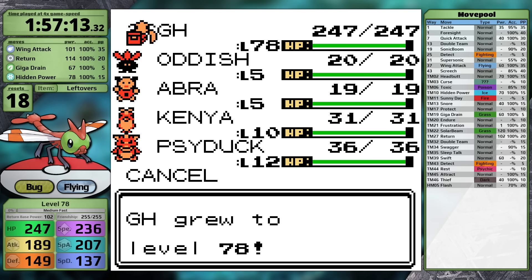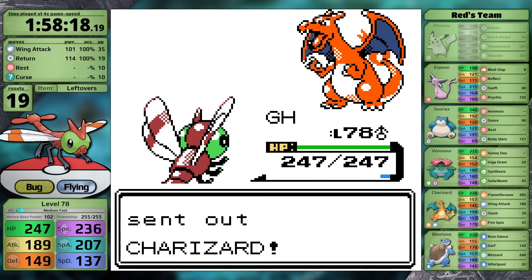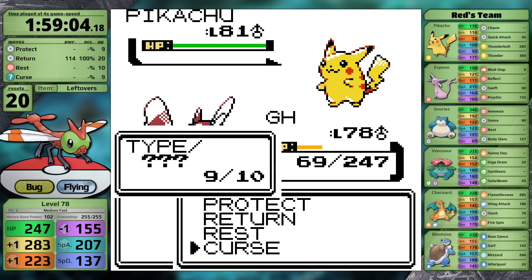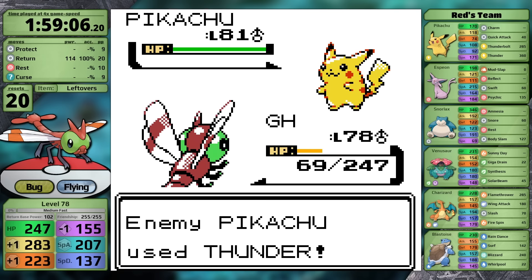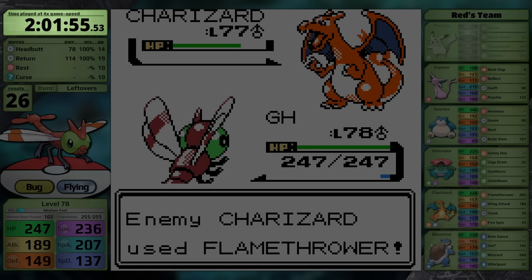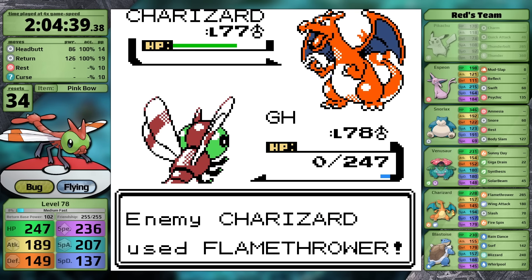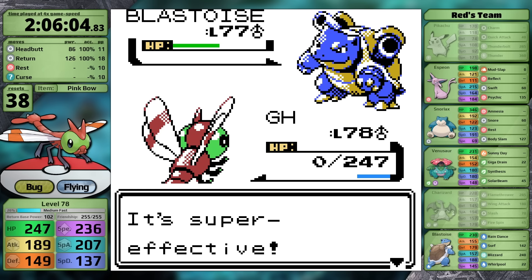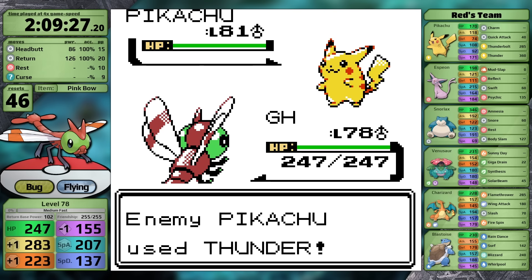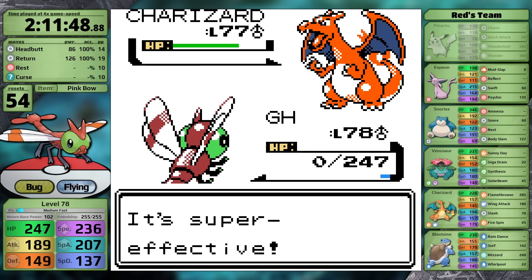Using Rare Candies I bring Yanma up to level 78 before facing Red, going in with Wing Attack, Return, Rest, and Curse. The problem is, as soon as I defeat the Pikachu, Red sends in Charizard, and it just goes for Flamethrower after surviving Return with more than half health — and it one-shots Yanma. Here's a montage of a bunch of the losses I had against Red — we're going to show you the time that the opponent knocks me out, because if I showed you every single fight we would be here for over an hour. You might ask why I don't just go and level more. Honestly, I got really stubborn and frustrated by this point — I was not having a good time, and I leaned into Yanma and just doubled down, trying to beat Red at this level. This is a mistake, by the way — it's the sunk cost fallacy.